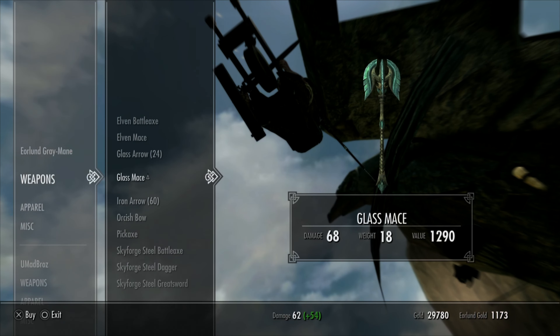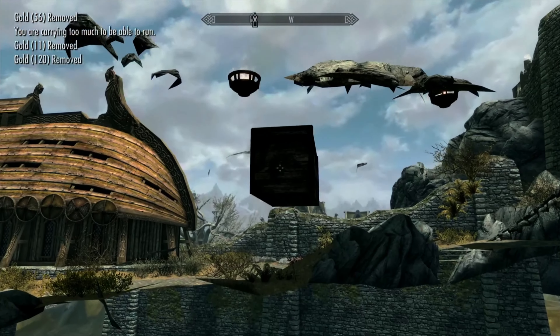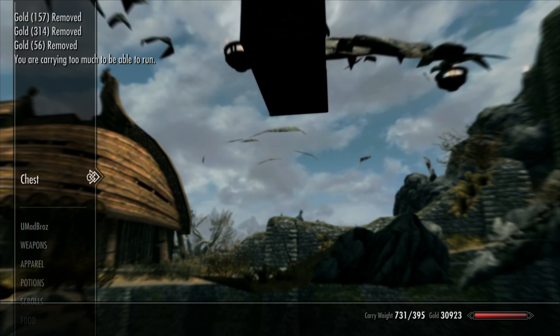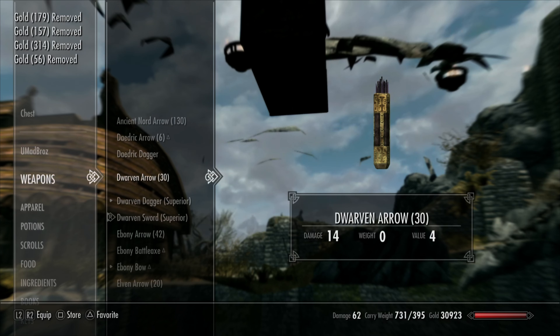Simply buy absolutely everything you can afford from his inventory. Once you've exhausted either all of your money or everything he has for sale, simply go to the chest and take all of your cash back. This chest serves as his inventory, so also go ahead and give him all of his stuff back as well.